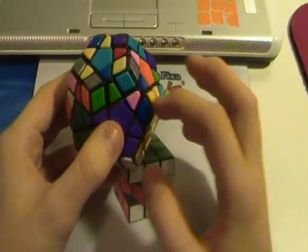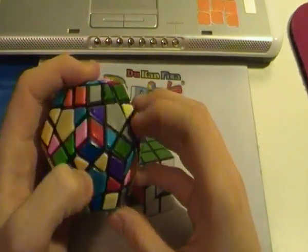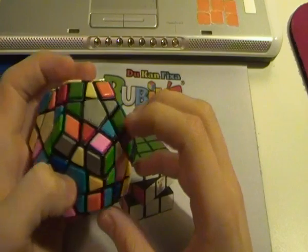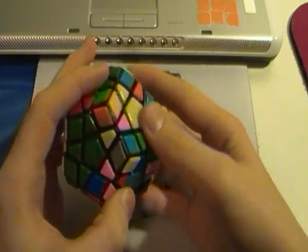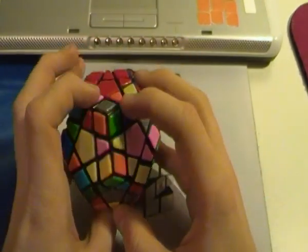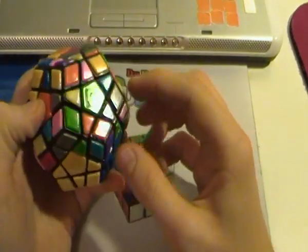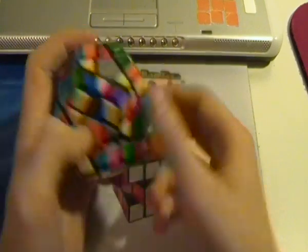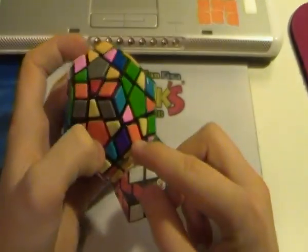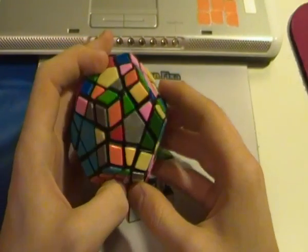The next thing I would do is the purple side. I would start by seeing this edge piece and these two corner-edge pairs. Just connect those two and insert them. Then I would see that this edge is over here, so I would insert that in there. And then do these two pieces, insert them. And now I see this corner, this edge — connect, insert, easy as that.